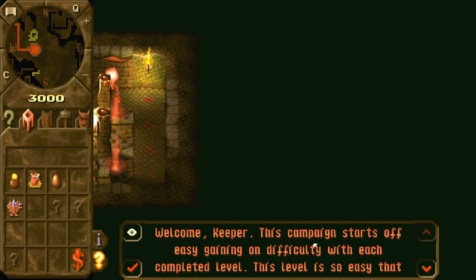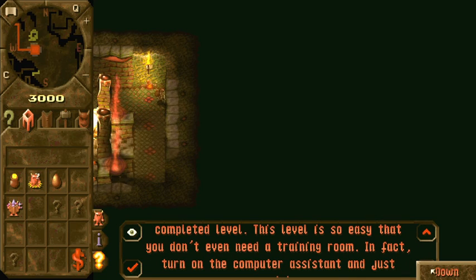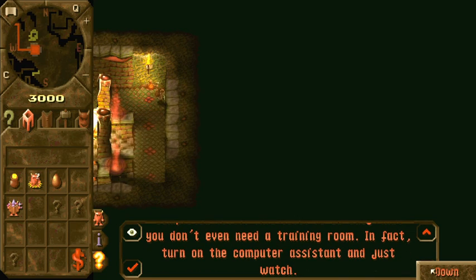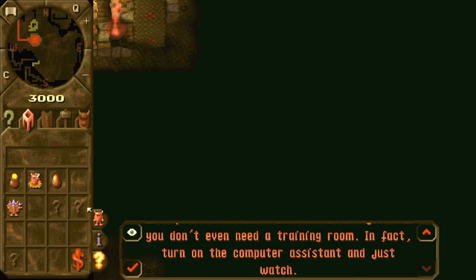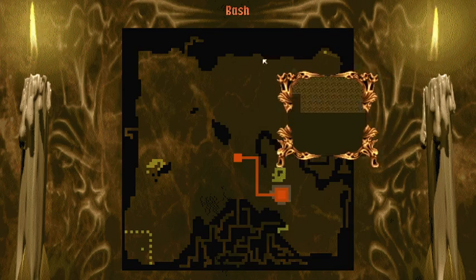Welcome, Keeper. This campaign starts off easy, gaining in difficulty with each completed level. This level is so easy you don't need to train in the room. In fact, turn on the computer assistant and just watch. Well, maybe we can go that far.